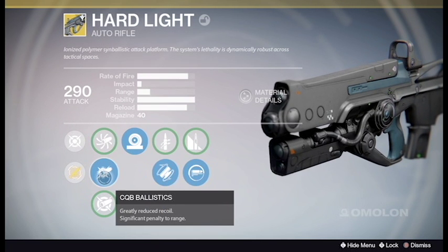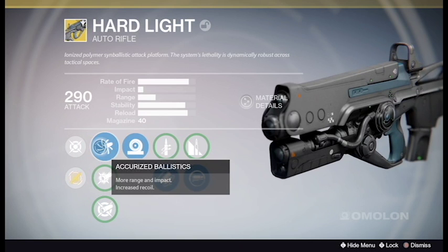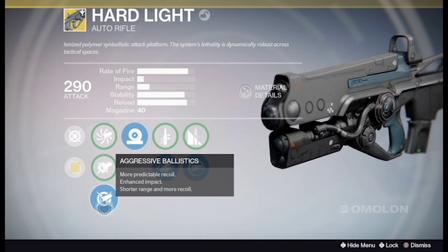Its barrel options are CQB Ballistics, providing greatly reduced recoil and a significant penalty to range. Accurized Ballistics provide more range and impact but increase recoil. And lastly, Aggressive Ballistics, providing more recoil, enhanced impact, and shorter range.